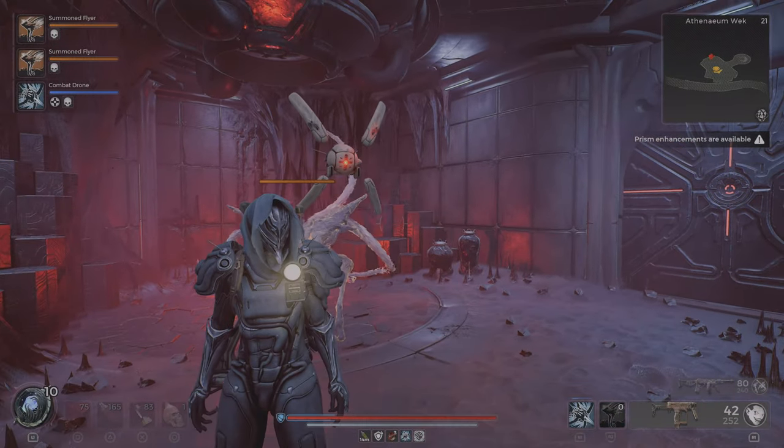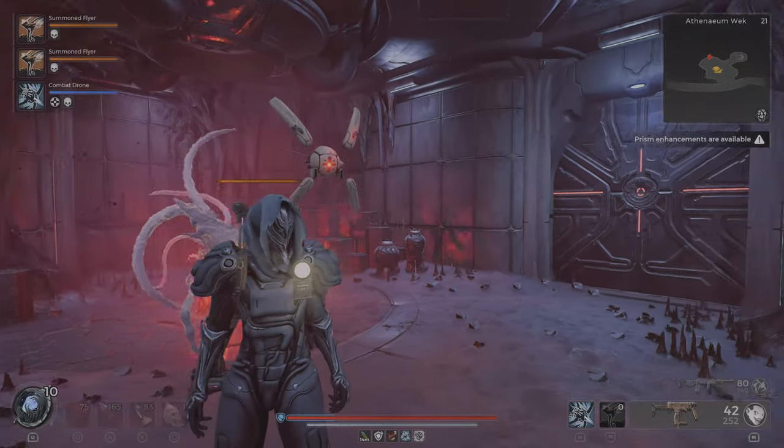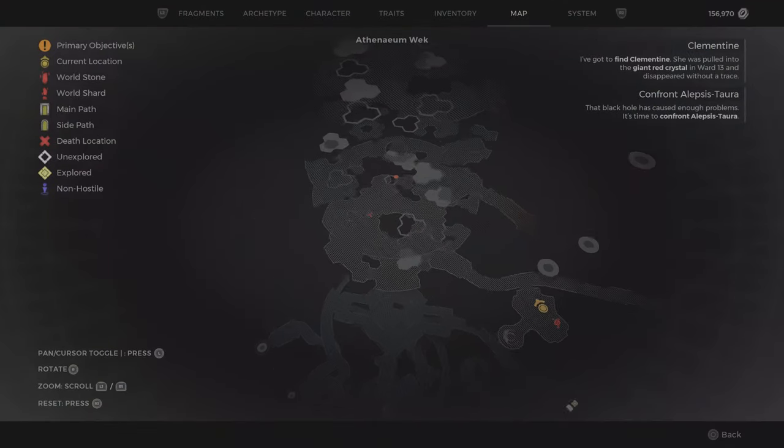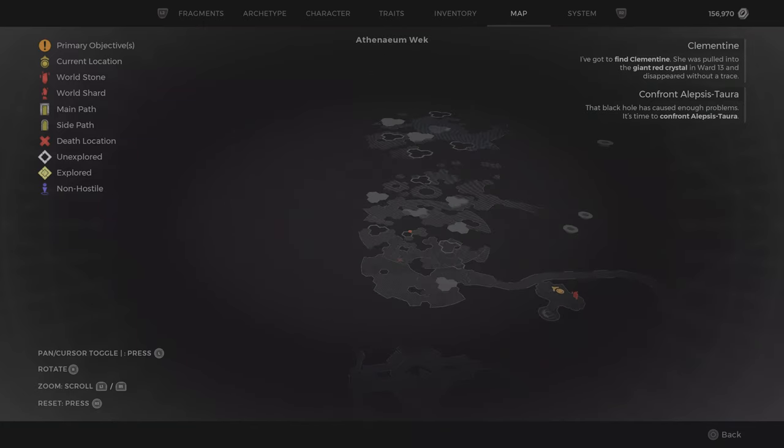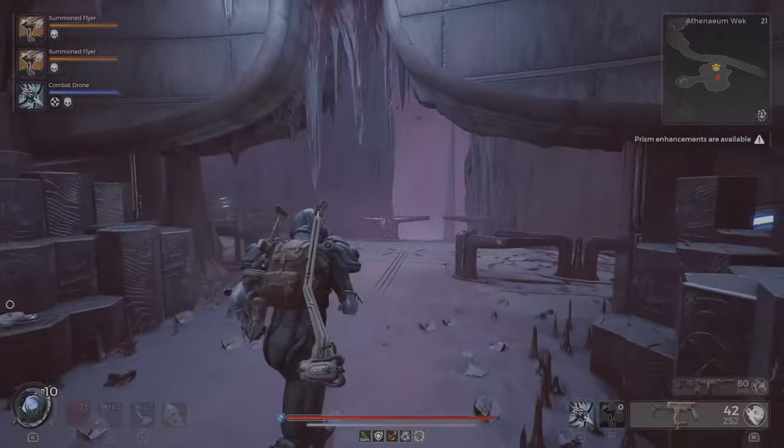Hey travelers, it's LSD789 with another video. I'm at the Athenium Rack right now — it's a new area where you need to go all the way up to the top. There's a module up there and inside the module you need to put an orb for an extra secret.